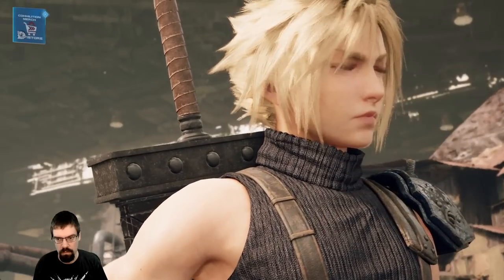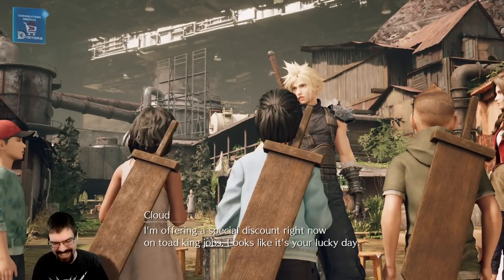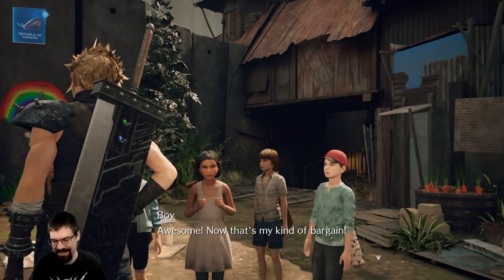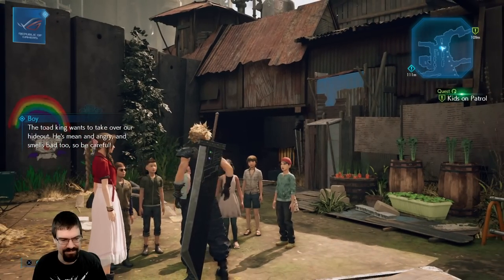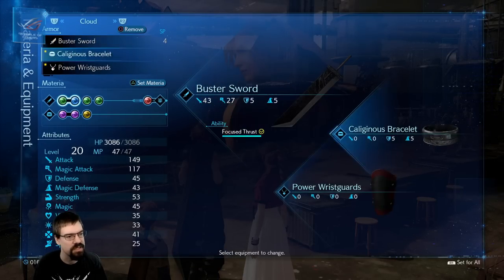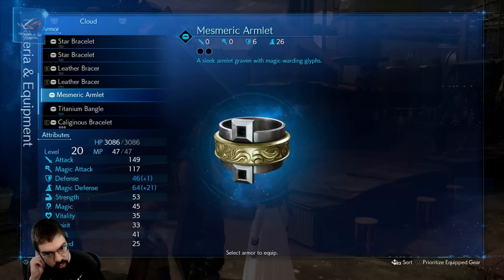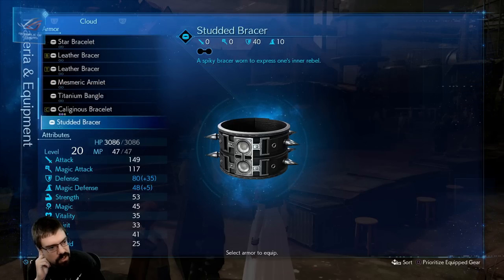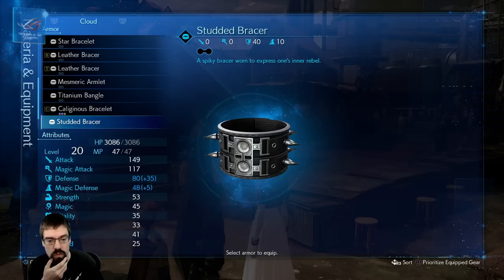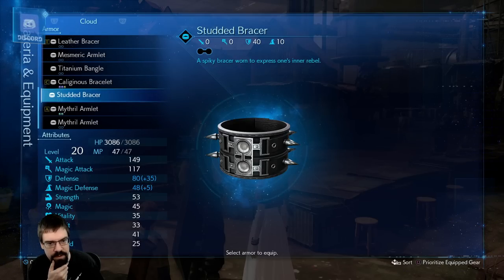I'll do it for three gil. I'm offering a special discount right now on Toad King jobs — looks like it's your lucky day. Awesome! Now that's my kind of bargain. The Toad King wants to take over our hideout — that was kind of a bro move, not gonna lie. We got a mesmeric bracelet earlier — sleek armlet graven with magic warding glyphs. And then we also got a studded bracer — nice defense on that, and it has a linked materia slot. Not bad. We'll probably put that on Barret later.